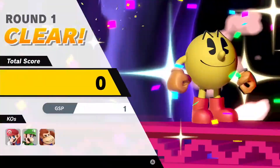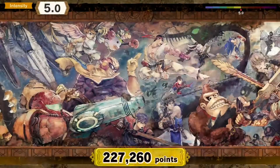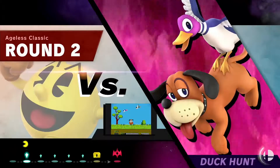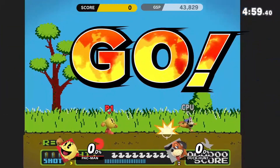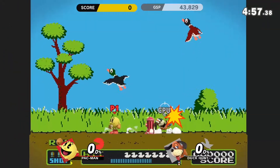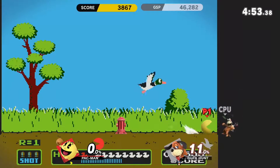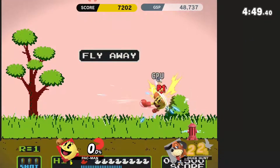That's actually a really good hit right there. Pac-Man's down B, if I remember correctly, is a fire hydrant, which can do some pretty strong damage if you set up the fire hydrant right on top of the enemy.